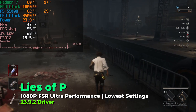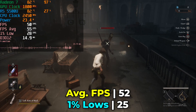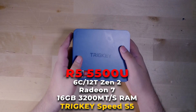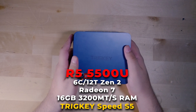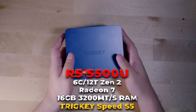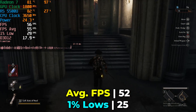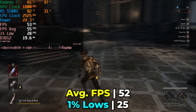Hey there guys, today we're taking a look at Lies of P running on the AMD Ryzen 5 5500U. This is running on the Tricky Speed S5 mini PC, one of my all-time favorite mini PCs that I've taken a look at. The Ryzen 5 5500U continues to impress me with how well it can hold up in certain titles all the way up until 2023, multiple years into its lifespan.